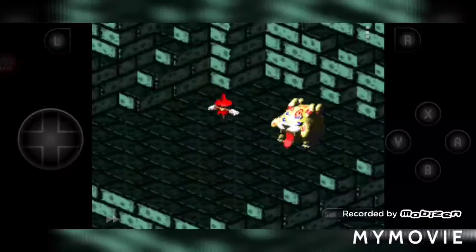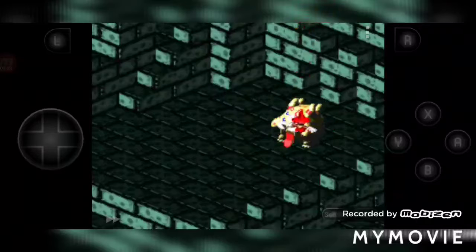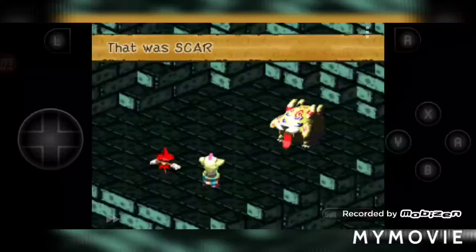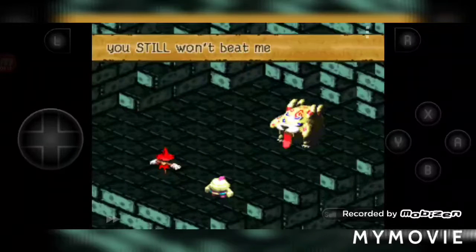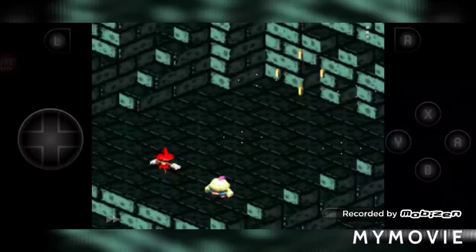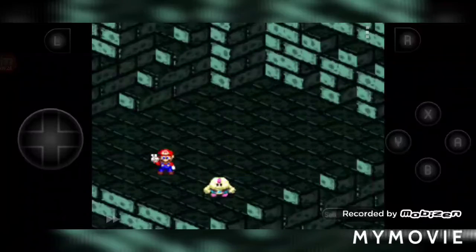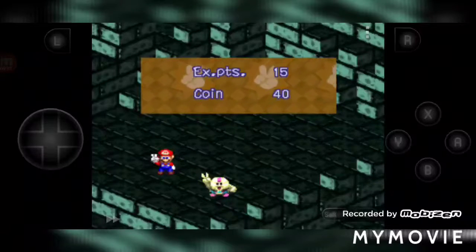I need to see how much HP he has. He says 'you defeat me, you still won't beat me — beware.' So I did 200 with the jumps, plus his normal attack did about 150, so that's about 400. Add Mallow's attack — he's got maybe 400 to 500 HP.